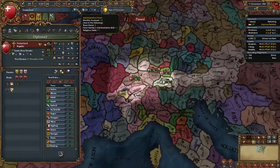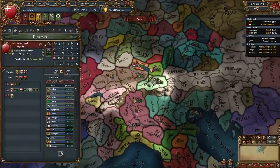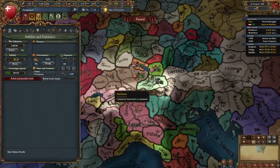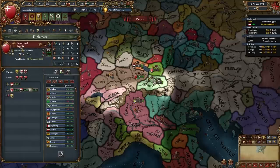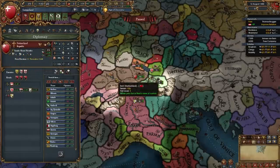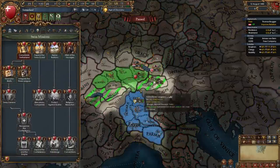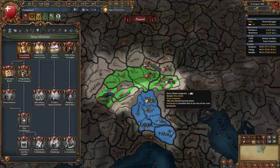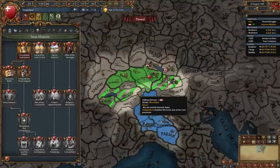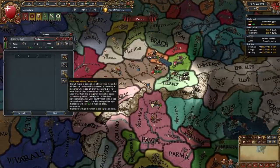Now it's time to wait a couple of months to get 100 admin points so we can stab up. It's going to be different for everyone because we have random rulers at the start — I got a 1-4-0, which is pretty unfortunate. Once we stab up we will be able to unlock the mission Consolidate Switzerland, which gives us cores on two provinces owned by the Three Leagues and three provinces owned by Savoy and their subject Geneva.